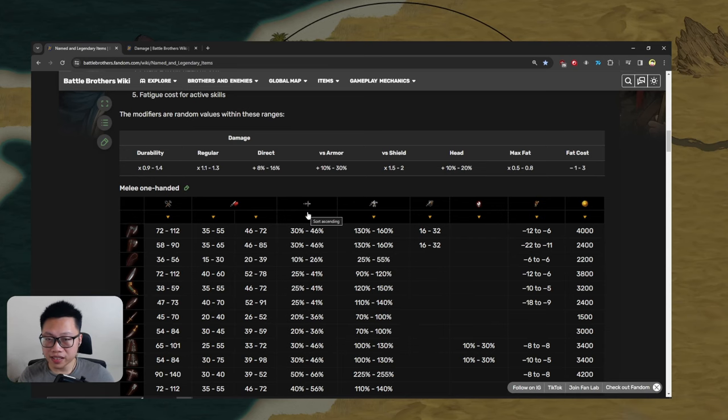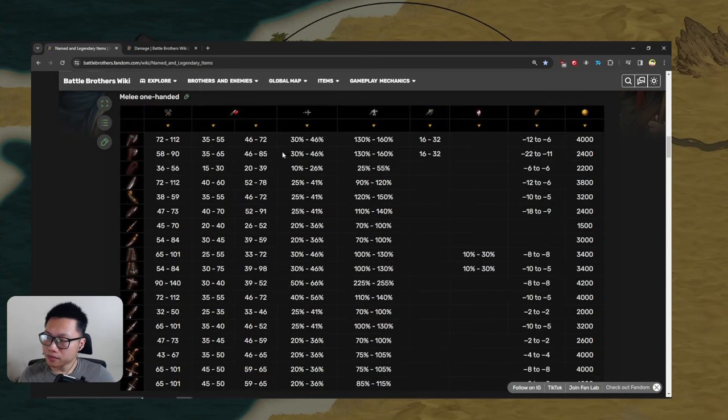Below about 150 armor, most weapons can push damage through really well — maybe about 15 damage through — which is enough to start doing morale checks and even injuries. Big weapons can start ignoring armor once it's down to maybe 200–250, but most duelist builds should be able to comfortably go through 150 armor. That's why you don't need to completely destroy armor; you only need to get it down to maybe 150–200, and it's not that hard to do.